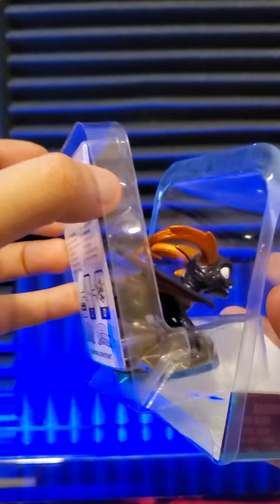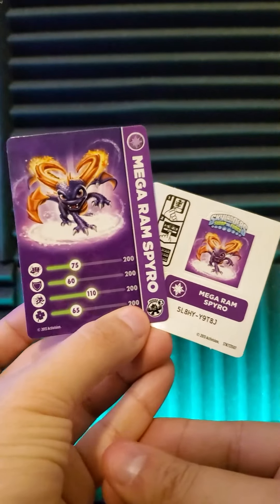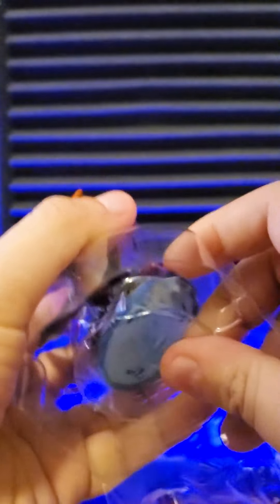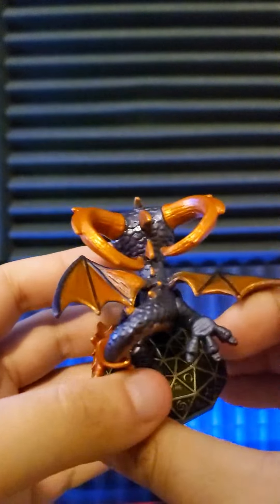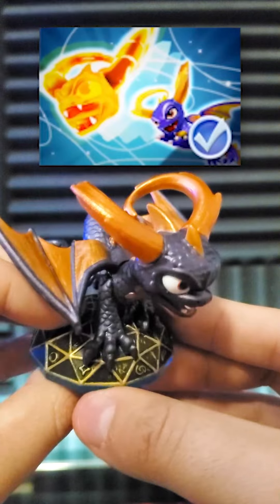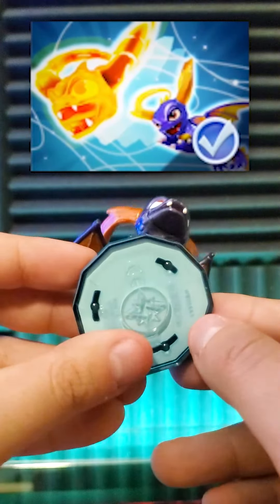All I have to do is just pull this part out, separate the plastic here, and I can pull out the stat card and the sticker sheet containing Spyro's code, which you can put on the poster. Here is the figure itself. This was always one of my favorite returning Skylanders from Swapforce. The horns are easily the best part — in fact, it's the only part they really changed, which indicates that his wow pal has something to do with his ram attack, which is known as the head start.